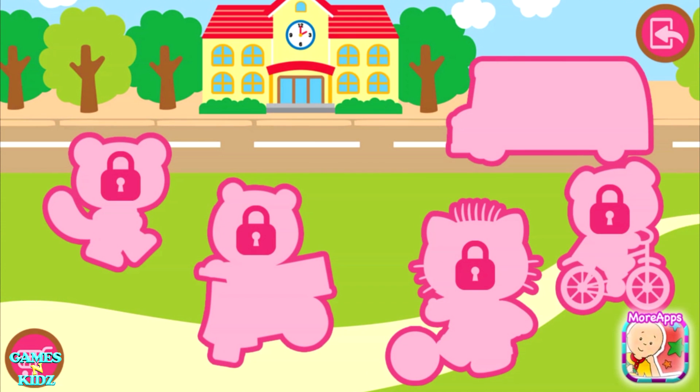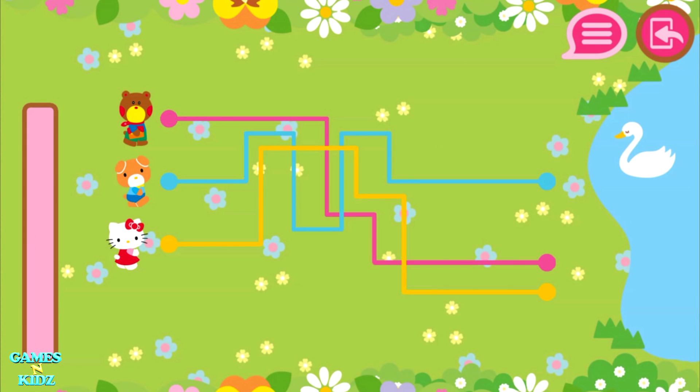Let's go! Have you got a good sense of direction? Then help Hello Kitty solve the five games of direction and space. Who will get to the lake sooner? Pay attention to the paths, and press the character with the shortest path.